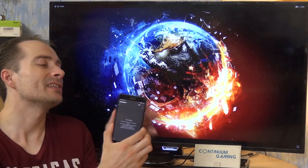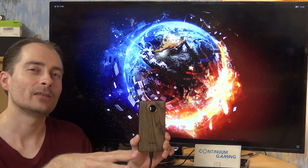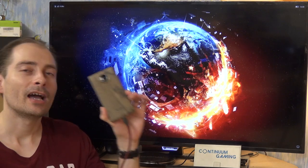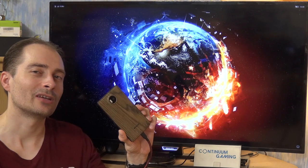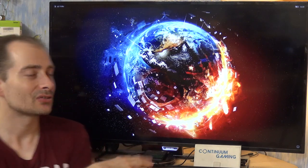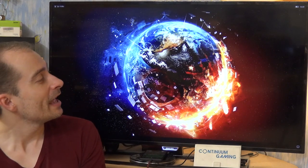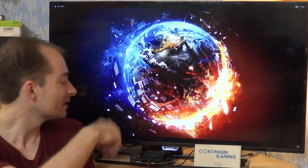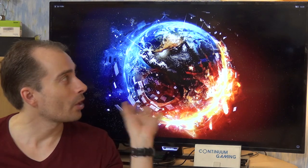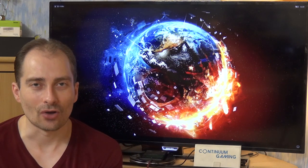The Lumia 950 XL is still my companion here for gaming at least. It's not my daily driver anymore but it's for gaming on my big screen. This device is connected with the USB-C connector to the display dock, which is connected to the TV by an HDMI cable, and like that we get a desktop-like experience from the smartphone on the big screen with all the different input devices. If you want to know more about this, have a look at the corner up there for other videos.